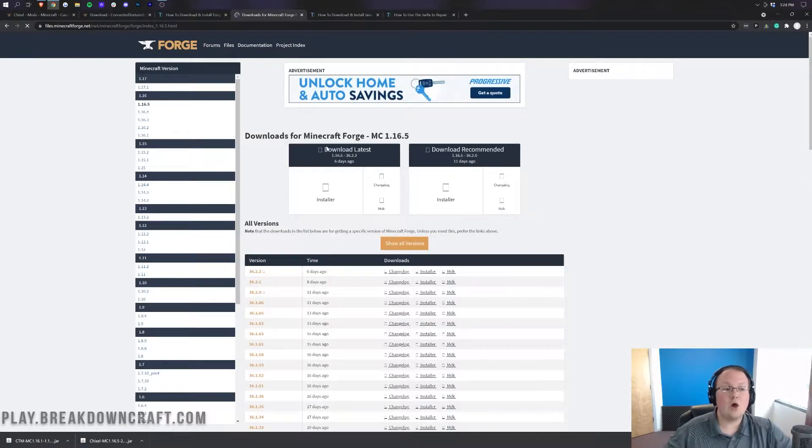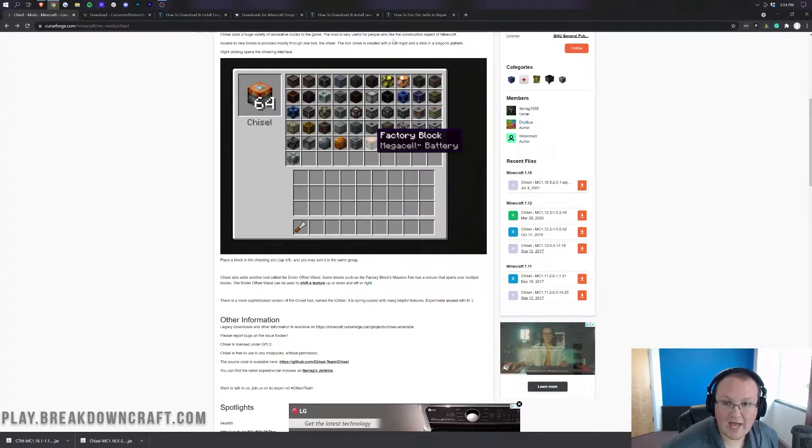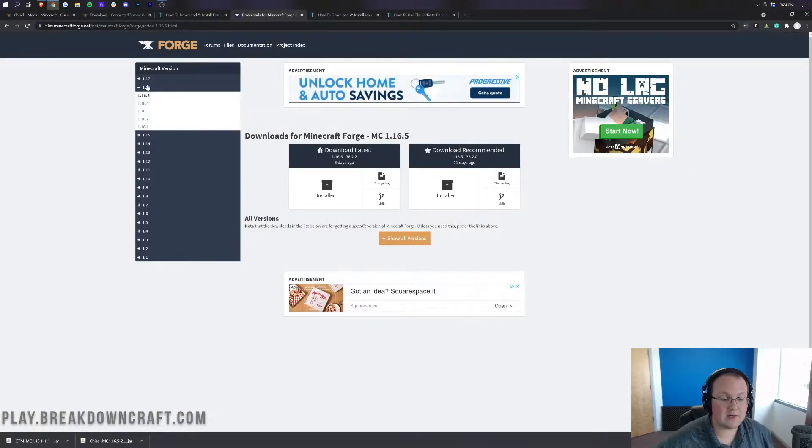For example, if it says MC 1.18 here, that's fine — as long as you come over here to Forge, select 1.18, and download the corresponding 1.18 version. But for us in this video, it's 1.16.5. Under Download Latest, click on Installer. It's going to take us off to Adfocus — and here we want to wait about 10 seconds, then a red Skip button will appear in the top right.